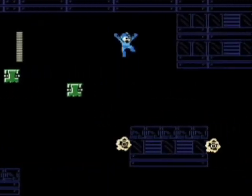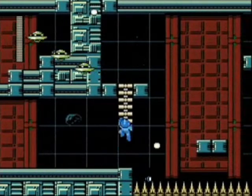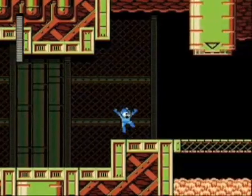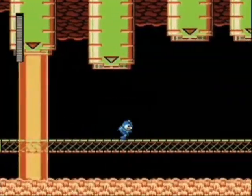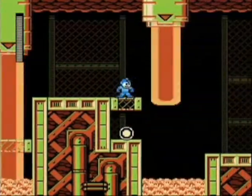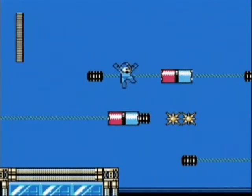The game also has some other content — it has achievements and download content. For the download content, you get Hero and Superhero mode, which are additional difficulties. There's Protoman mode where you can access that character Protoman, a long-time favorite for any Mega Man fan. There's a special stage you can access, as well as the Endless Attack mode, which is sort of like a survival mode. It's a bit extraneous, but it's really cool that Capcom put this in. It's a great game and a steal at $10, though the extra download content is a couple bucks for each thing.